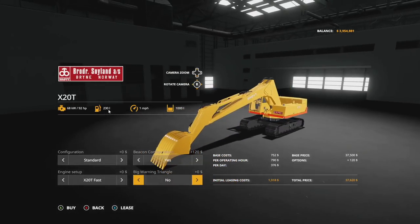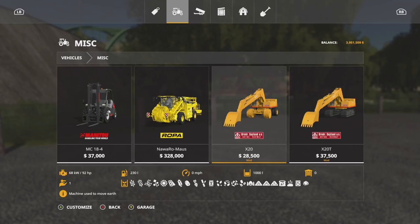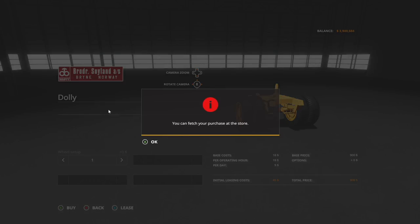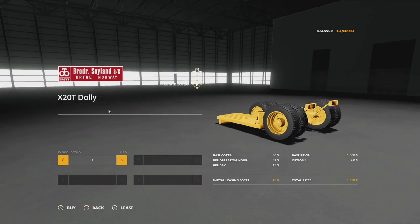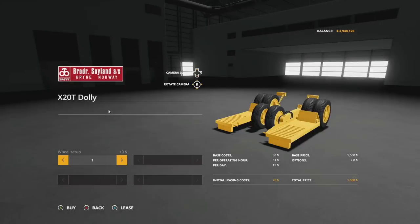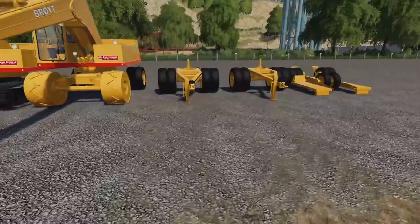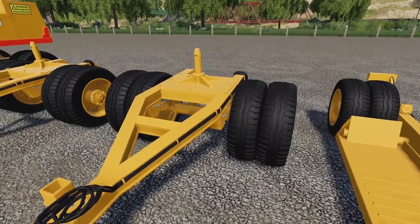Let's grab the X20T fast version, standard configuration. We have two pieces of equipment so we'll need two dollies. You can change up the wheels on the dollies; we'll leave them the same for both. Let's buy two of those, and then the X20T dolly — it has the same wheel configurations. It's a cool-looking piece of equipment. We only need one X20T dolly since we don't need it for the wheeled version.